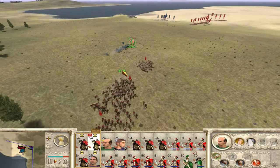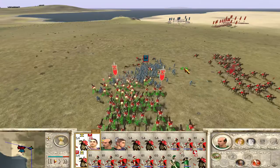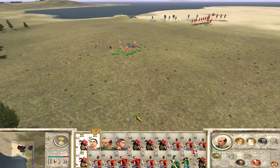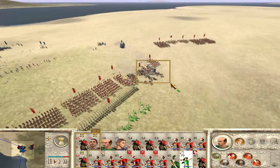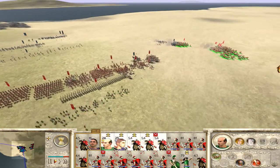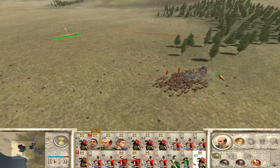We'll run these guys this way. The Equites are going to get involved. Oh Jesus, broke straight away! I'm hoping the impact of that charge will just break them. No, they're only shaken — let's get out. Don't want to lose the general. What's going on over here? Oh Jesus, they've got so many hit points. Get away, get away! Oh, they're just going to stand there — nothing it seems. I should break them now, surely.